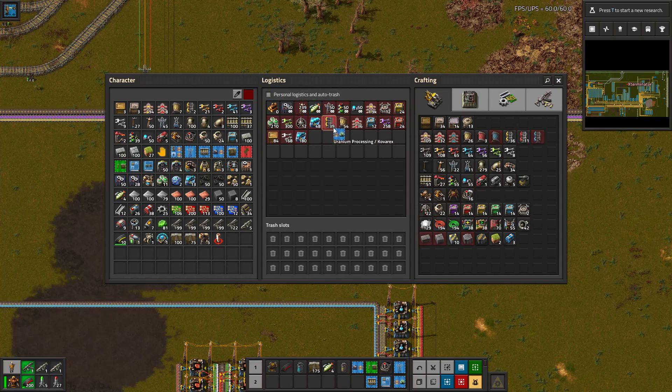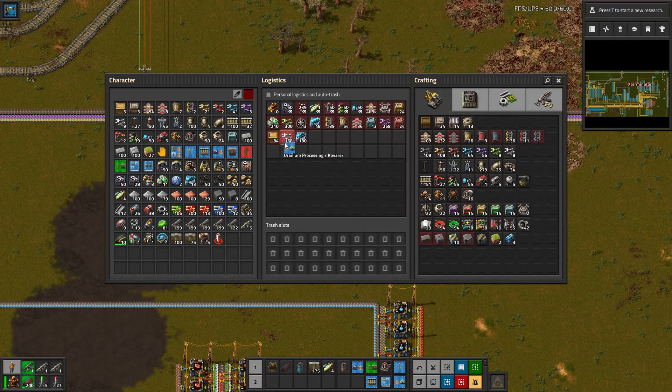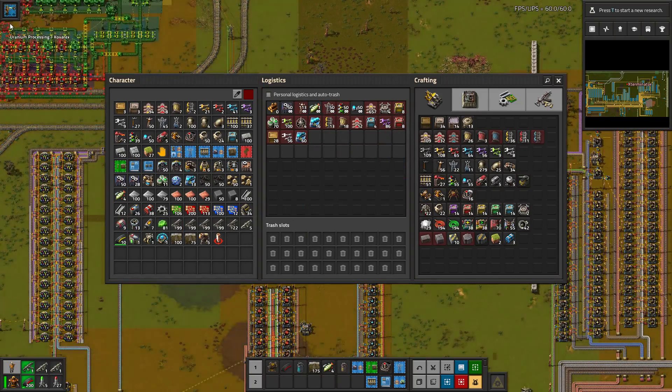It won't double it every time — it basically just adds another full amount. And then if you right-click, it'll take an amount away. So you can adjust how many you want. If I want to build two of these blueprints, I left-click for the initial amount, or if I've clicked too many times and want to take it down, I right-click. That's also a really nice feature.